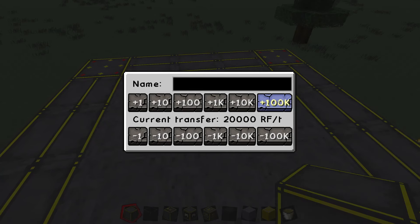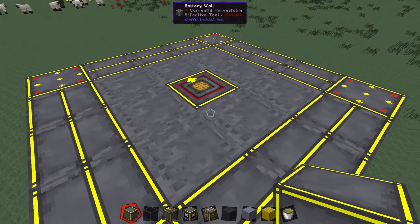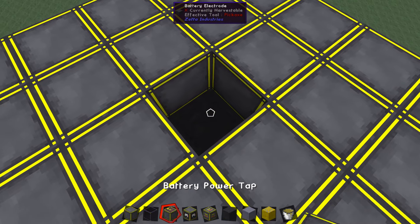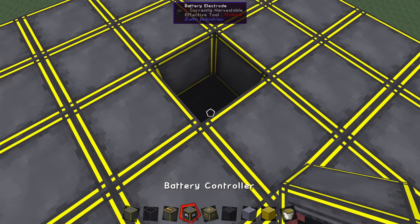The battery assembles and now shows 20,000 RF per tick. So you can stack the electrodes — we have two of them stacked now — and you can continue to just build upward if you want to, and you'll be able to input or output more and more power.